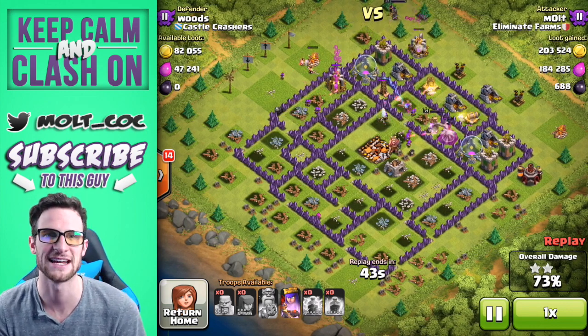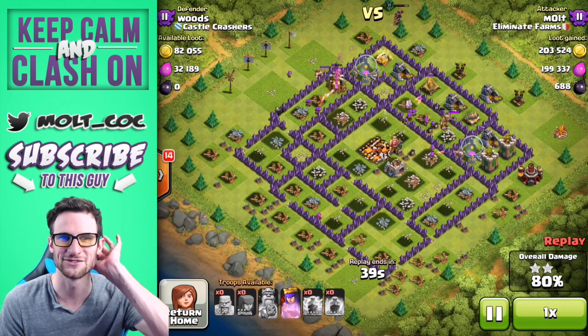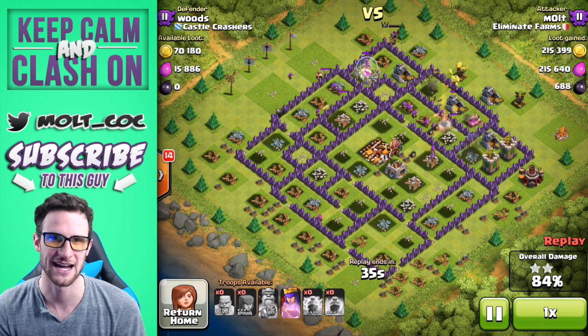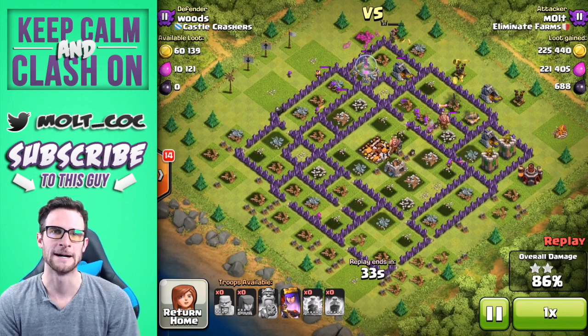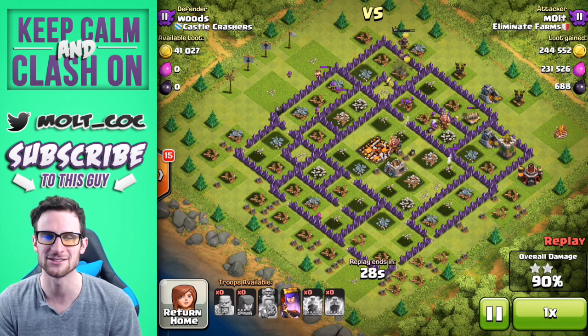We're going to drop the Queen off up at the top right now. She's going to take out that archer tower for us, and our King is still doing just fine working his way around the base. Just completely crushing it — I'll go ahead and let this play out.